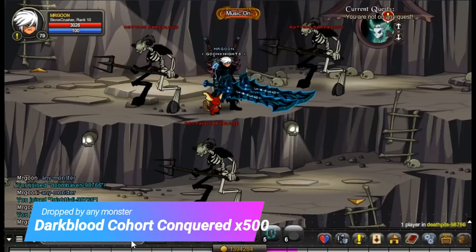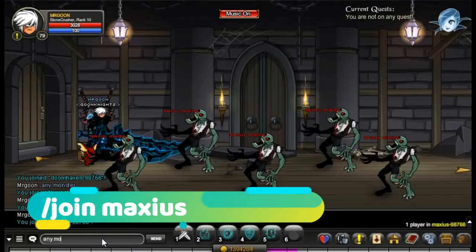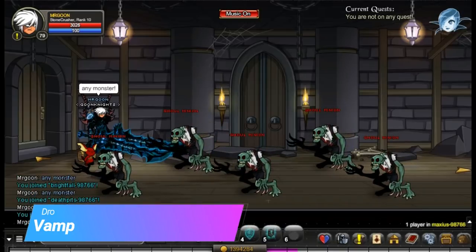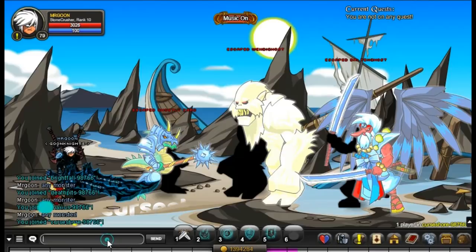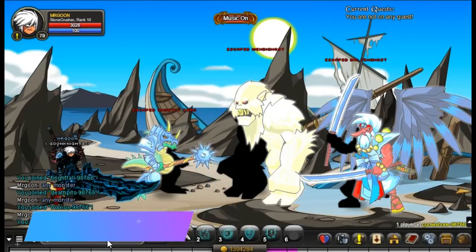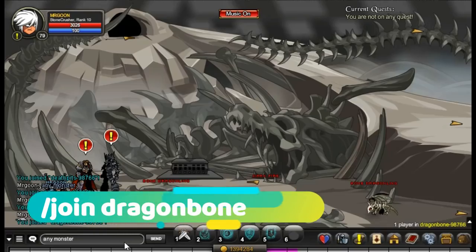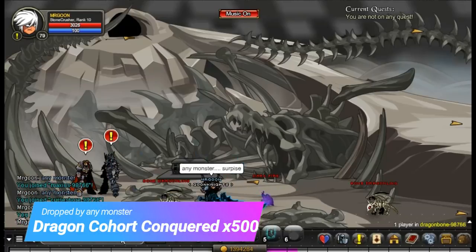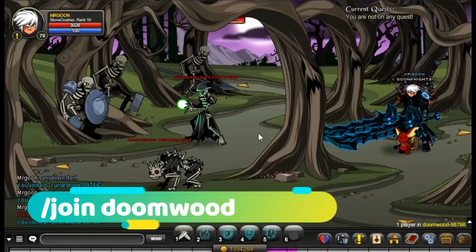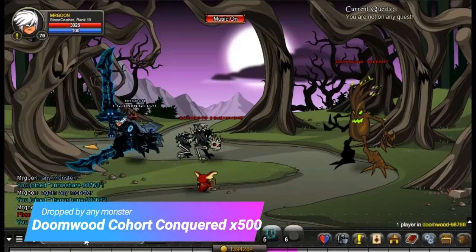Next, come along to Join Max — there are rooms of five enemies which will give you the Vampire Cohorts. Join Curse will be the location for the Spirit Cohorts, with a nice amount of enemies as well. Then come along to Join Dragon Bone where you'll be able to get your Dragon Cohorts.